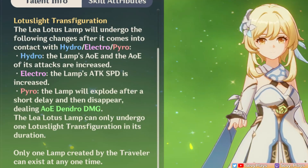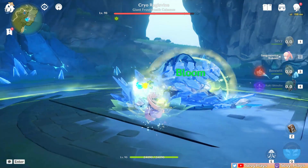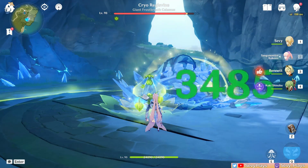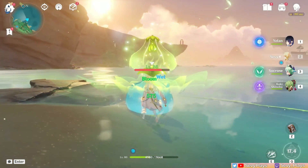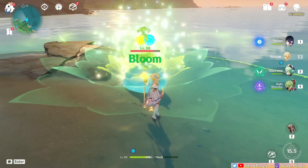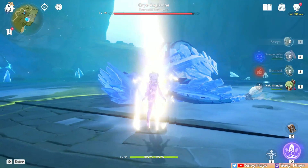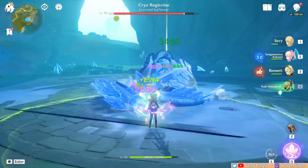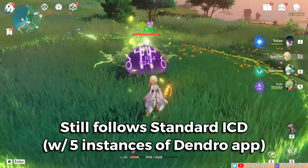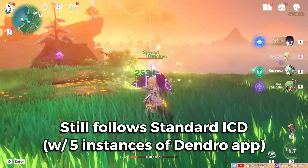But if it absorbs Hydro, Electro, or Pyro, it will transfigure and take on one of the special elemental properties. Absorbing Hydro increases the AoE of the Lamp's damage ticks, which is especially helpful for Bloom, Burgeon, and Hyper Bloom teams. The larger area can help with triggering more blooms and generating more Dendro cores, meaning potentially more Dendro damage explosions. Absorbing Electro increases the attack speed of the Lamp, which now totals to 14 or 15 damage ticks. At this state, it still follows standard ICD for Dendro application and gives the same amount of Dendro application as its prior transfigurations.